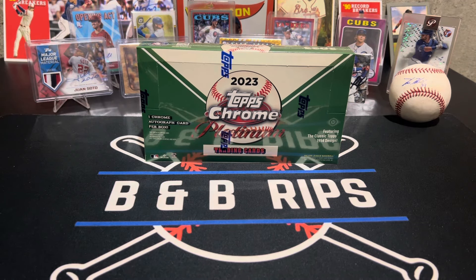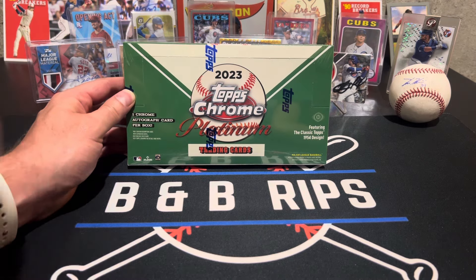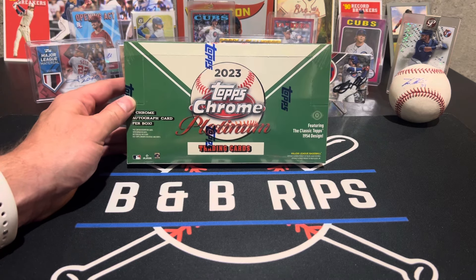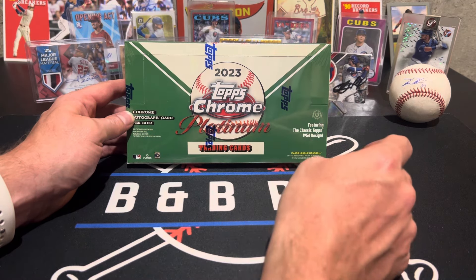Hey guys, welcome back to BNB Rips. I'm Brandon, I'm here with Bo. We got a new release - it's actually scheduled to come out tomorrow, so shh, but we got it early. This is 2023, from last year, but it just came out today. 2024 Topps Chrome Platinum trading cards. These are pretty cool. They have been coming out about a year behind, so this is a 2023 product. These are on-card autographs - they look sick.